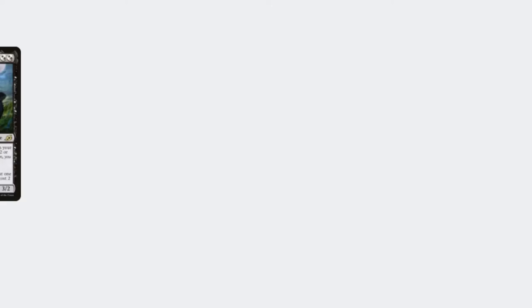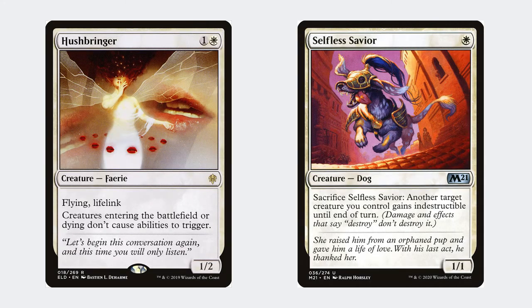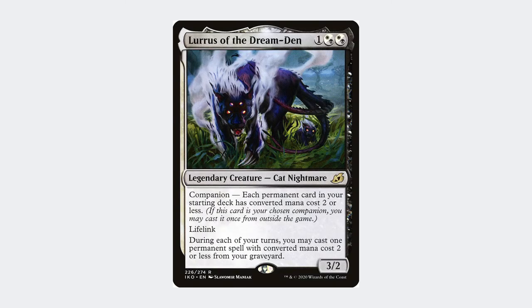The fourth best-performing deck is Azorius Auras, which focuses on drawing lots of cards and creating big, evasive creatures. The deck uses creatures such as Kor Spiritdancer and Sram, Senior Edificer to draw lots of cards, whilst also using creatures like Hushbringer and Selfless Saviour to either slow down your opponent's creatures or protect your own. It's also worth noting that Lurrus is the companion for this deck, which can be used as a great recovery card in the later stages of the game once you run out of gas.